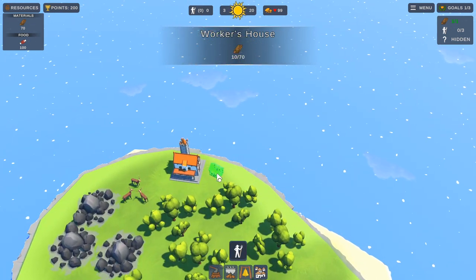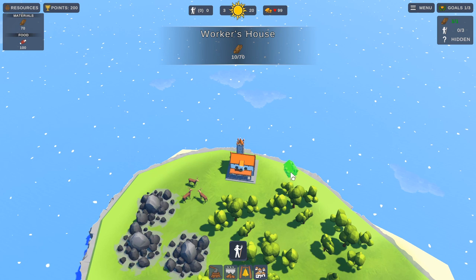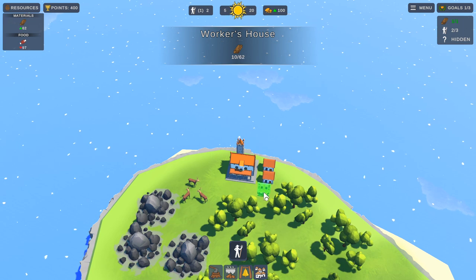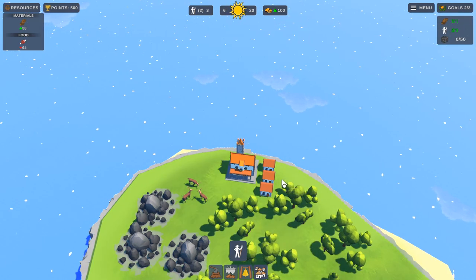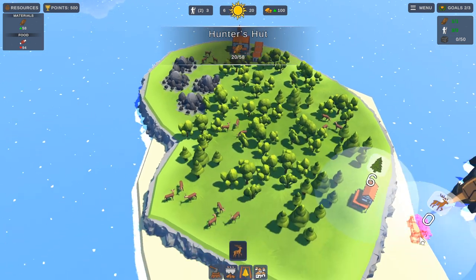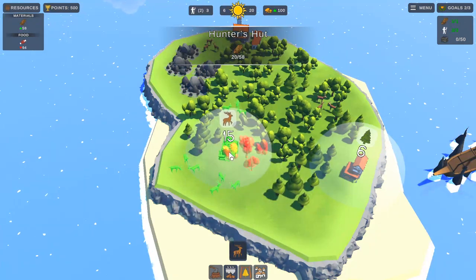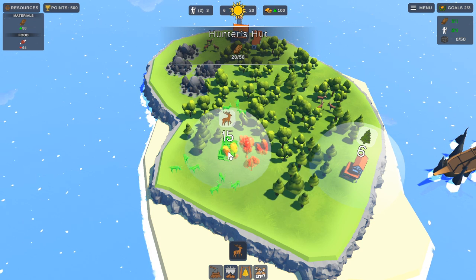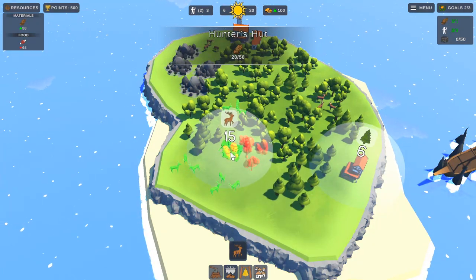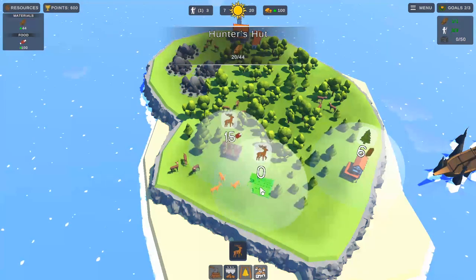Let's get a couple of workers. We need two workers' houses. Let's put one over here. One, two - they're a bit off centre but it doesn't matter. We're going to need to feed them obviously. Can we put the hunters' hut where we get the most out of it? It looks like we can put it there. Let's rotate it. I can get all three deer then, can't I? You've got an area of effect - when they go green, that's how many you're getting.